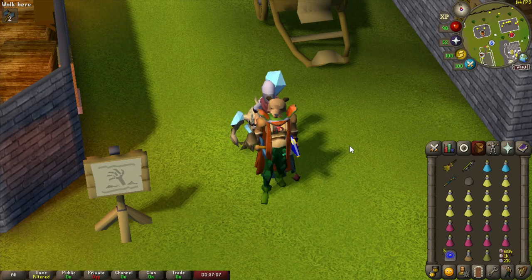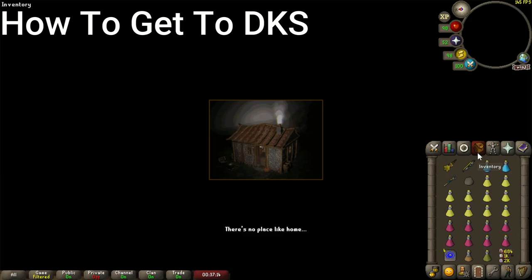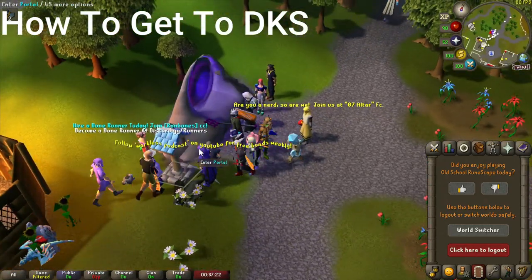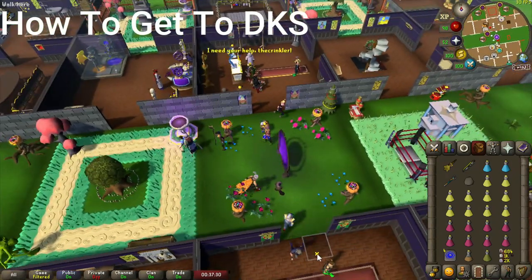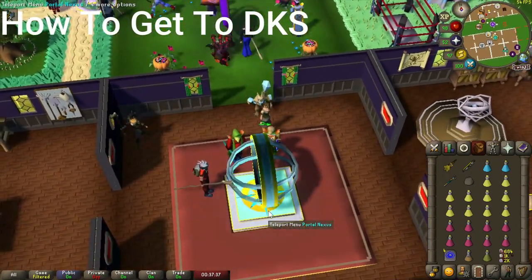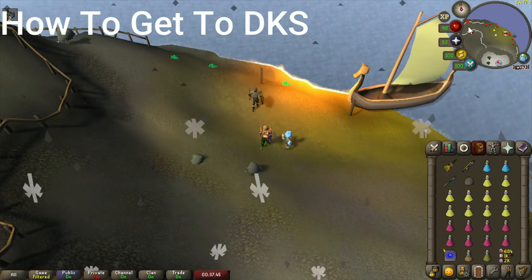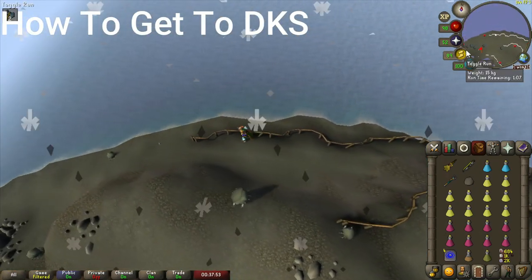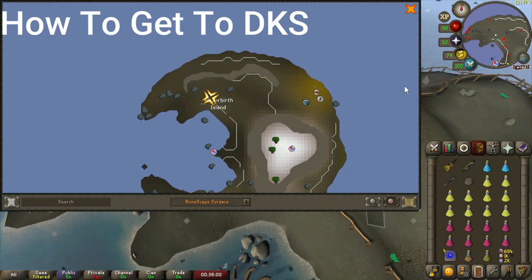Now let's go into how to actually get there. The best way I've found is to go into World 330, which is a world where you can use other people's POHs — the party house world. Go to Rimmington house portals and use anyone's Portal Nexus to teleport over to Waterbirth Island. Once you're at Waterbirth Island, this is where we'll start the method of how to get to the DK's lair. Head west, and we're trying to get all the way to the Waterbirth Dungeon on the map.